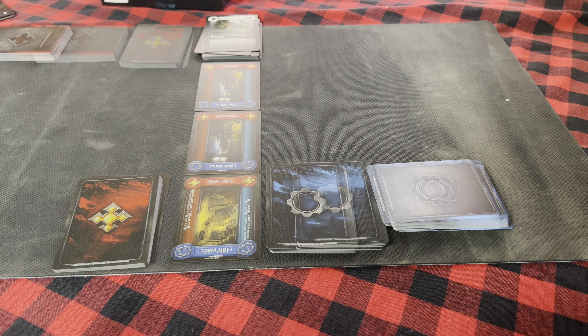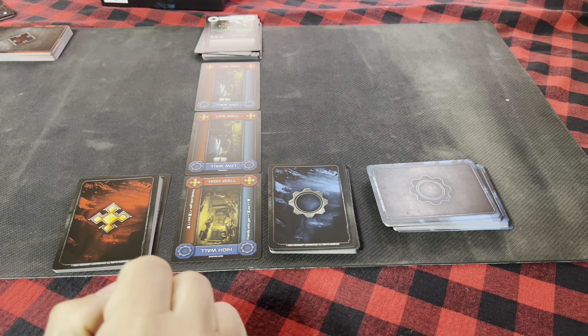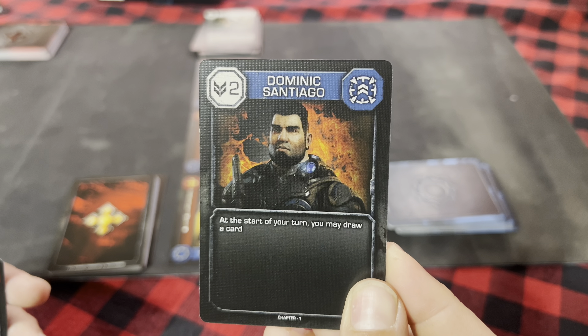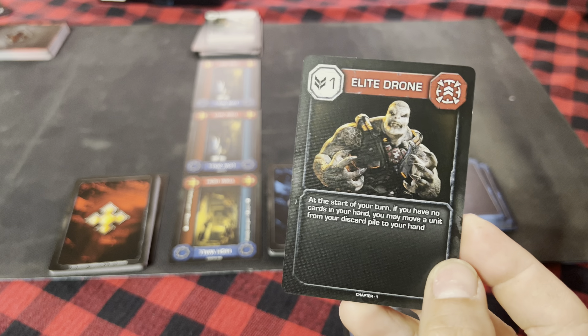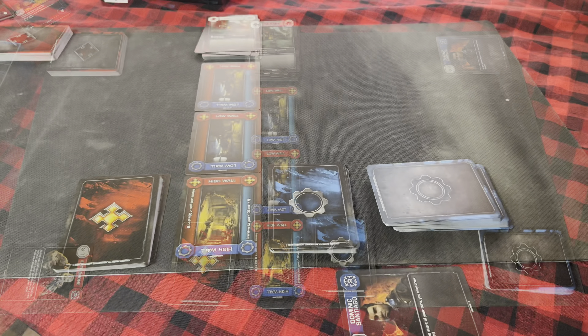These decks are the command decks — they have your command cards in them. Out of the command deck for the COG, you're going to want Dominique Santiago, who starts in the command zone. For the Locust, you'll have your Elite Drone starting in the command zone. You'll know which ones to pick because they'll be labeled 'Chapter One' at the bottom and have a distinct card back.